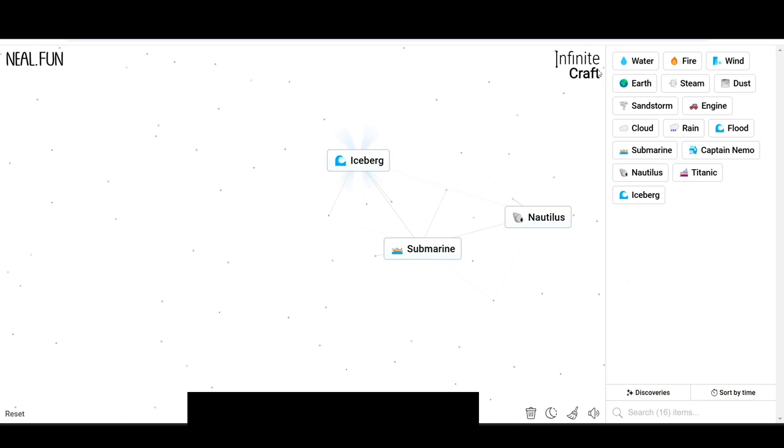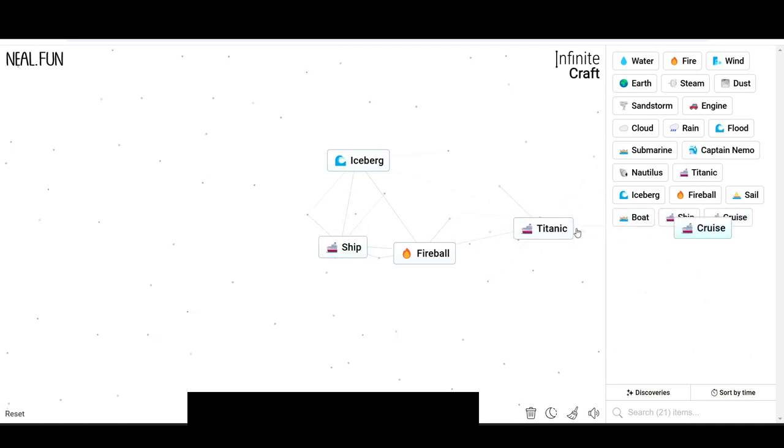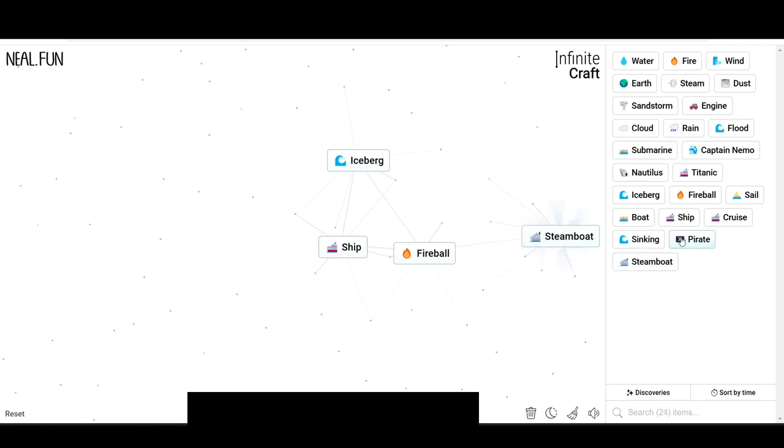Submarine and cloud gives us Titanic. Water gives us light and fireball. Sail gives us boat, a ship, a cruise. Sinking, pirates. And steamboat with captain makes Captain Hook.